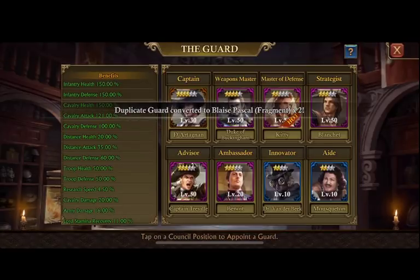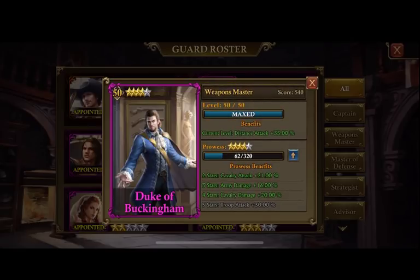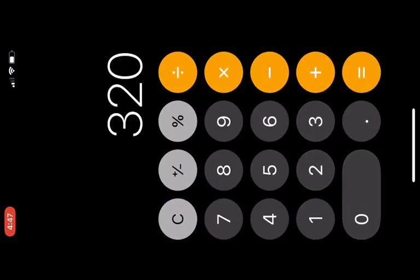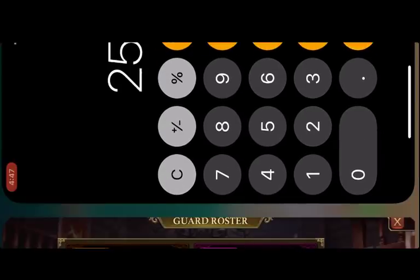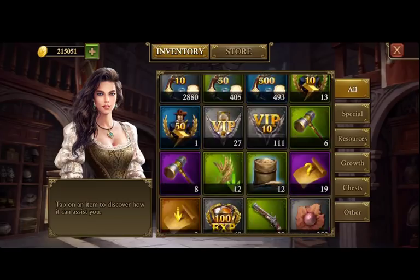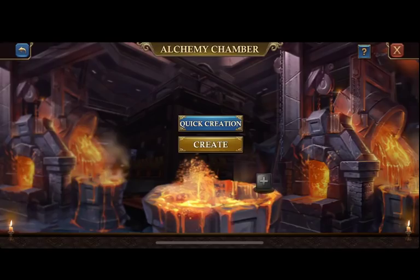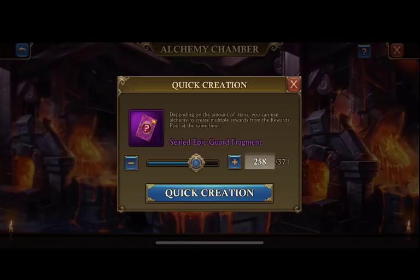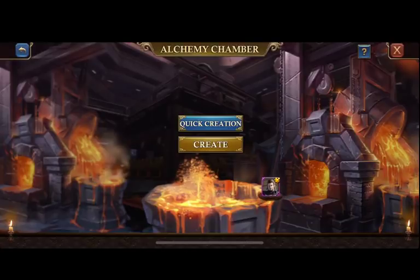Let's go ahead and take a look at Duke through the guard roster. We have 62 and need 320 to get that 30% troop attack, so we're gonna go ahead and do the quick math on this — sorry it's all sideways for you all, but it wasn't for me because I can flip my phone over. We're still waiting to get accepted into this alliance — I actually don't get accepted in this video, so that'll be a little later. But I have 371 sealed guard fragments and I only need 258.